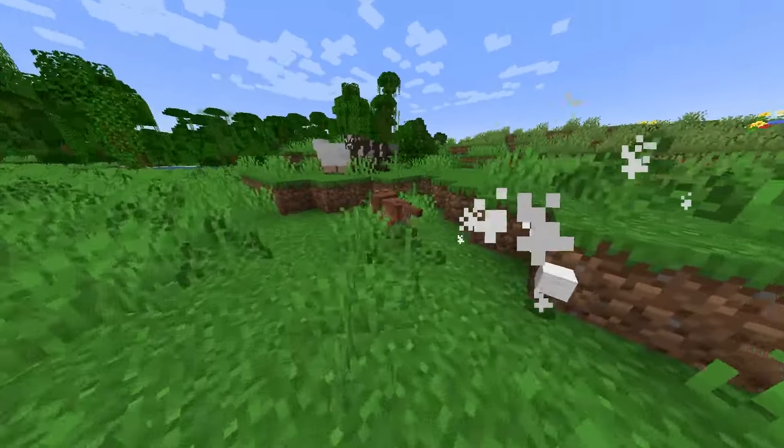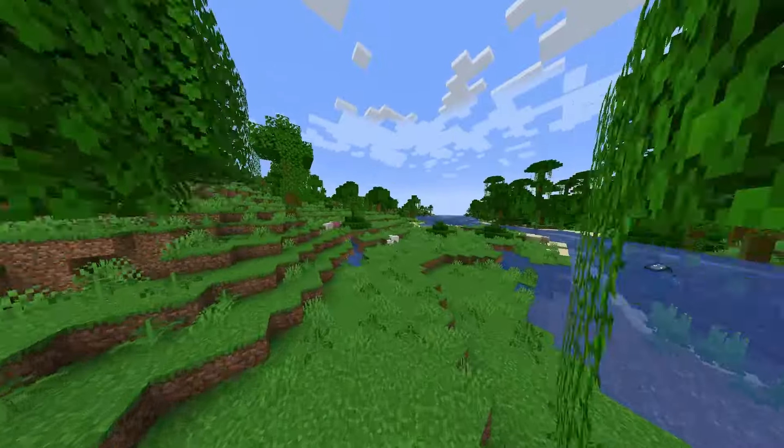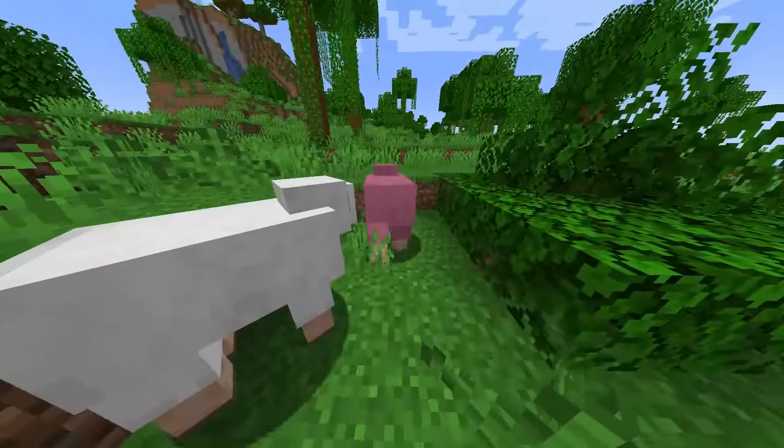This one is the rusty one, and it spawns in sparse jungle biomes. Looks pretty neat. And on a side note, I just found a pink sheep — that's pretty rare.